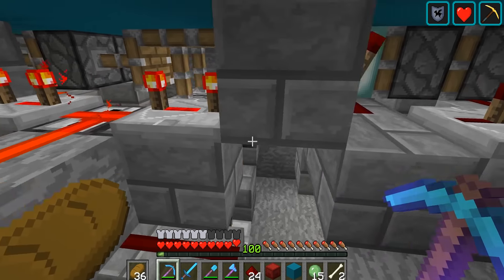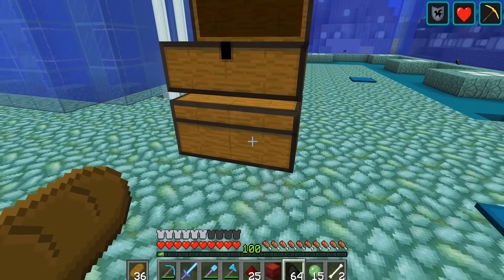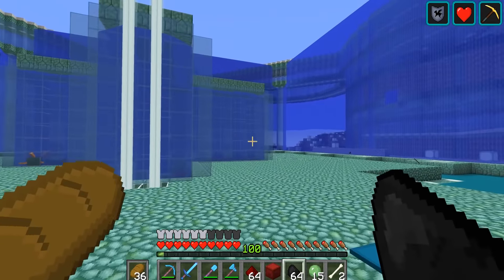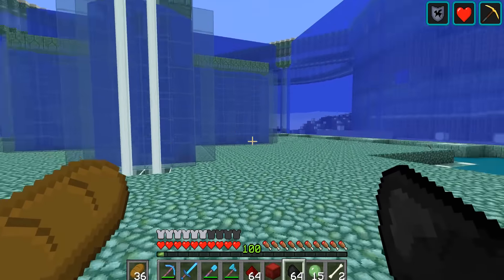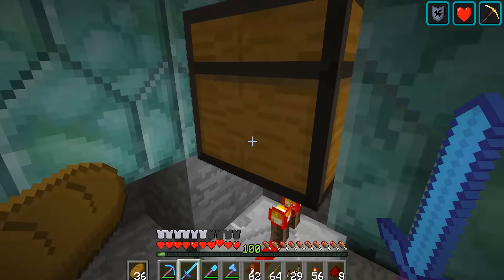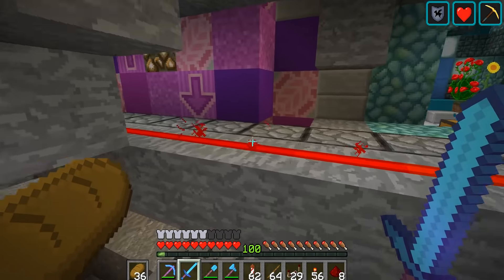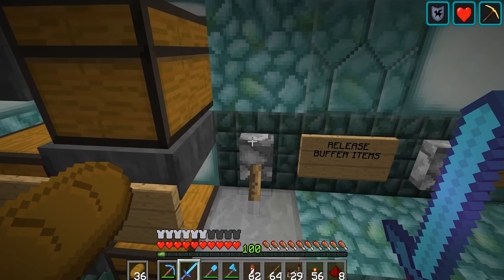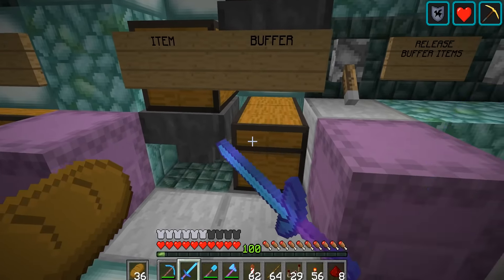I knew it was too good to be true — this one still seems to be broken. I can't even remember how this redstone circuit works, but that looks like it's not connected into anything. That observer should be doing it. Turns out that was also quite a simple fix — there was just a handful of bits of redstone dust that needed removing. So now let's quickly clean up all of these chests and get those removed so this entire area is now completely clean.